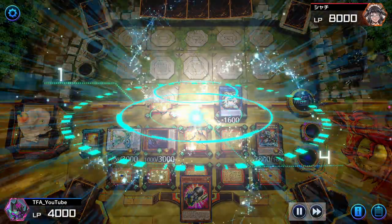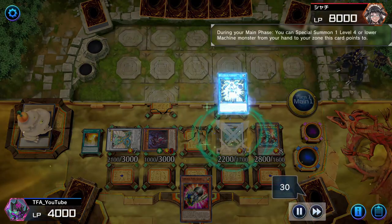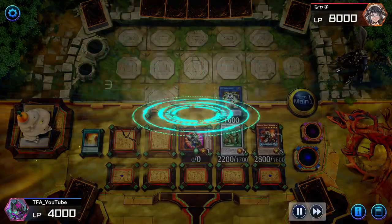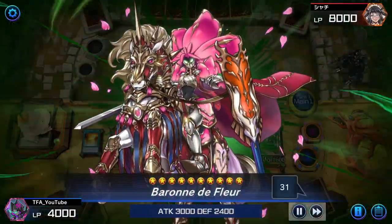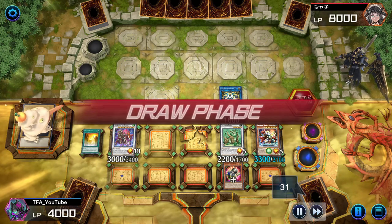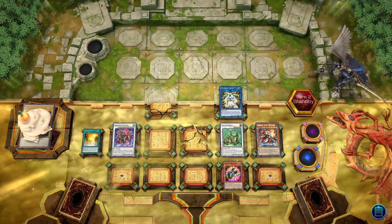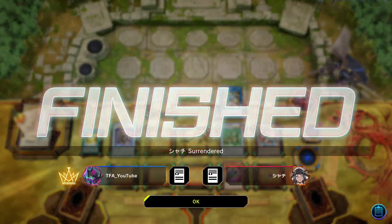We activate these two — and yes, Notoria Beast is the new boss monster in this event because we can't go ABC. We go into Barone de Fleur. Now we have two Omni Negates and unlimited Spell Negates. We also gave Therion King an attack boost in case they wanted to try to run over it. They just surrendered because we have two Omni Negates and unlimited Spell Negates. We're just too strong.